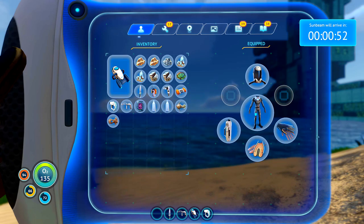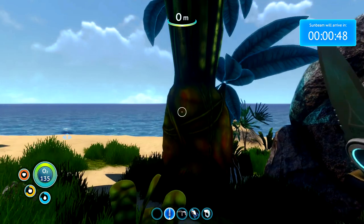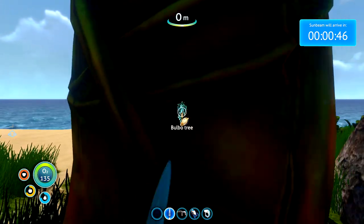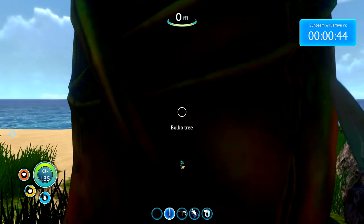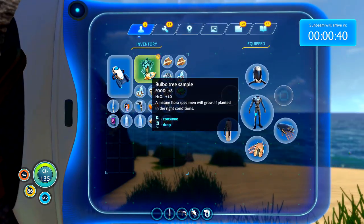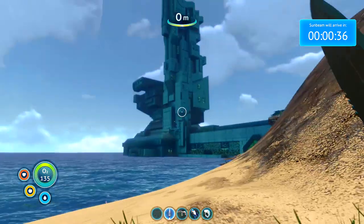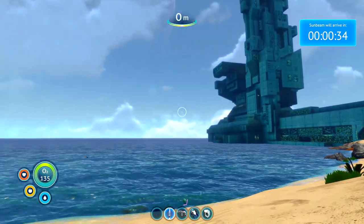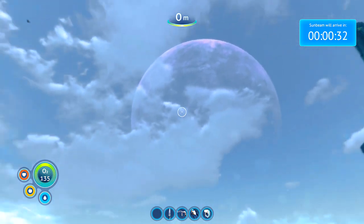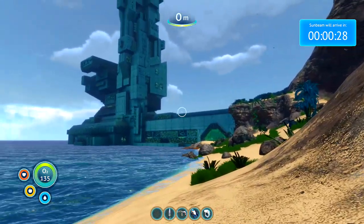Okay, I did manage to find a couple of diamonds and some lithium in a cave just around the corner. I'm sure there's plenty of it about. Just have a few more bulba fruit. Okay, well 30 seconds before the Sunbeam comes in. We've got a couple of diamonds on us now, so at least we've got something to sell when we get back to Earth.